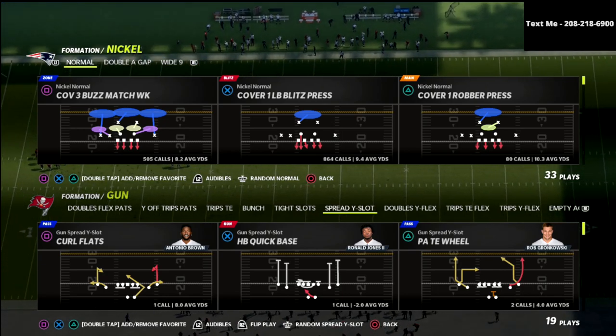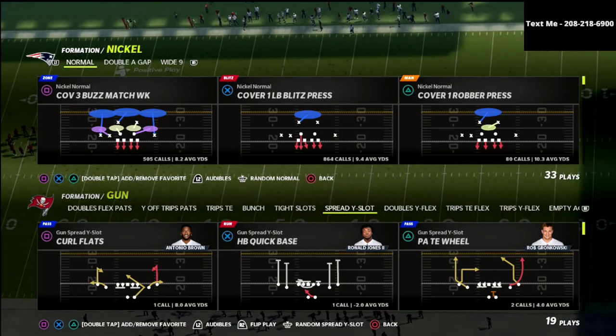In this video we're talking about the Nickel Normal. This can be found in the San Francisco 49ers playbook.